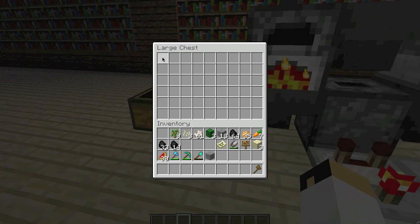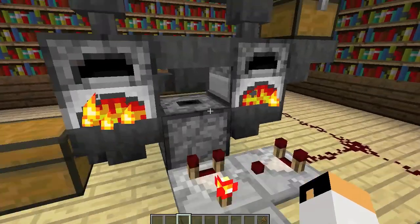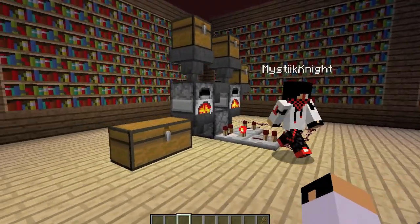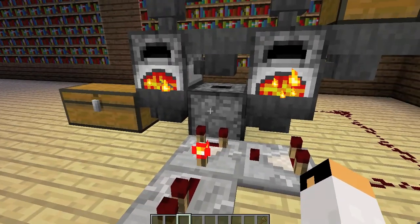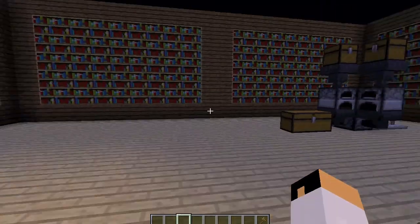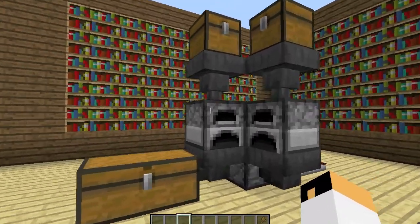Whenever this is done it'll feed into this one. As soon as we get one more stone in here, we can watch it. So the way to build this: this dropper is feeding into there, that hopper feeding into there, and that feeding into there, and then that feeding into there.